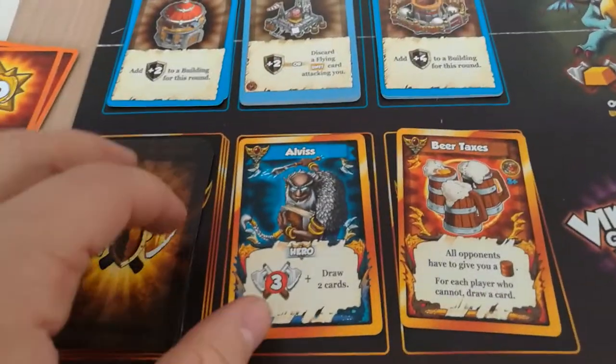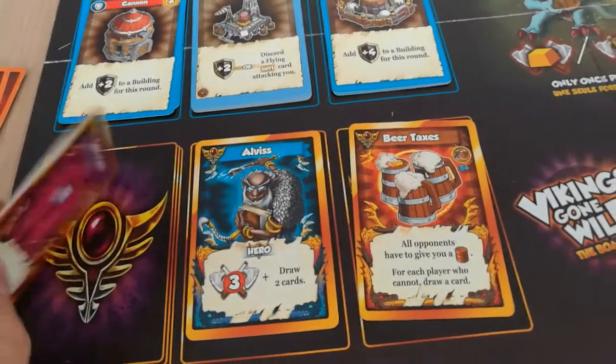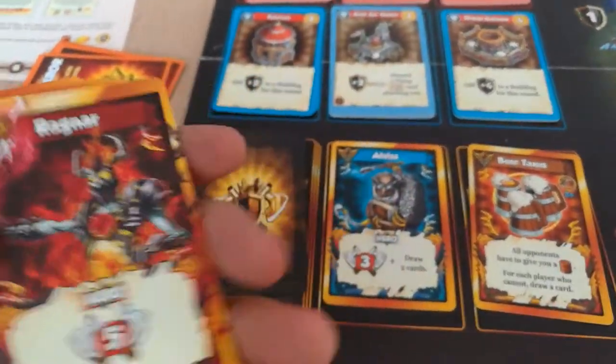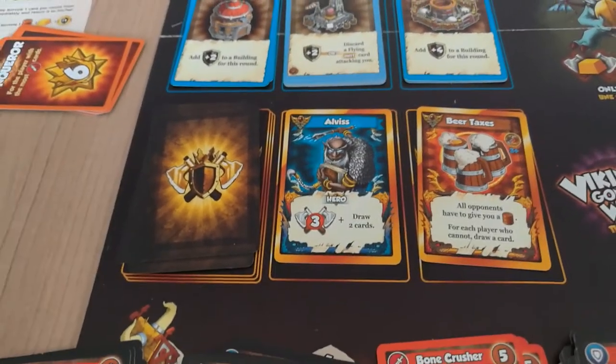On the Divine Faber setup, you simply add Ragnarok to the pile. Here he is — he wasn't picked — and then you shuffle and do your usual setup, which is to take three cards per player.